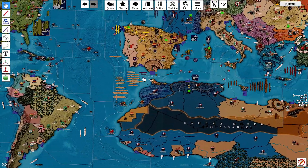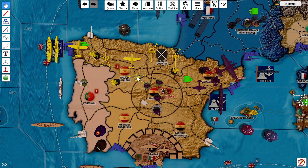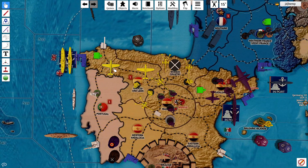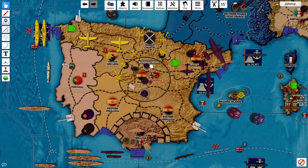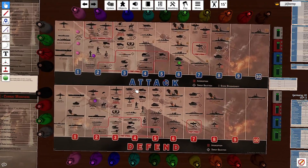We will go into the Nationalists. The Nationalists are going to be taking everything and attacking Madrid. I went back and forth over whether to attack Madrid or Catalonia, and decided to just try Madrid. The Nationalists will have 4 artillery at 2, 3 infantry at 2, and 2 fighters at 6. The Republicans will have 2 militia at 3 and 3 infantry at 5 due to the city bonus.